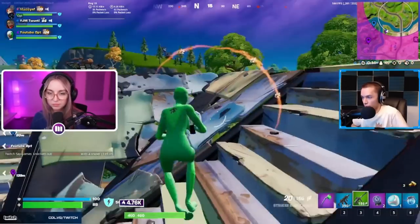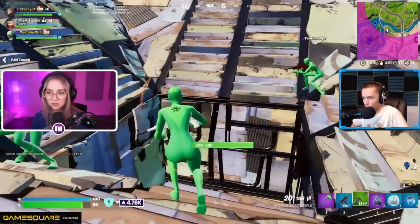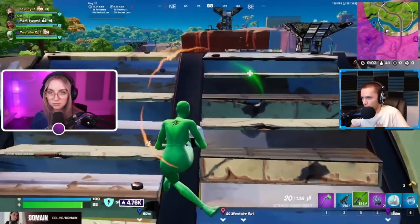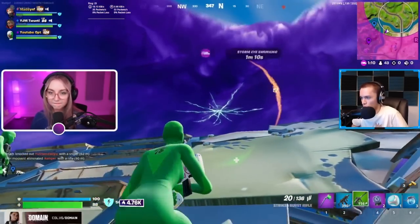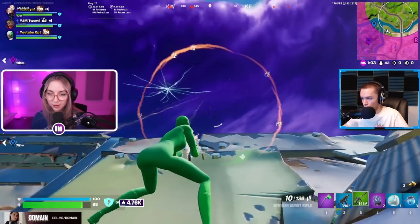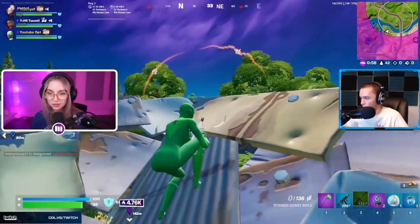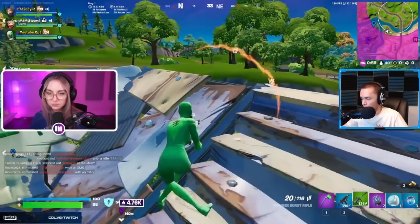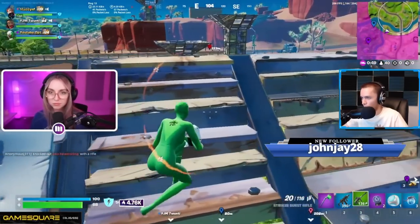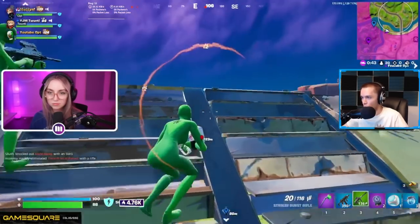There are still 45 players left in zone, which is pretty wild for zero build — mainly due to port-a-forts. If port-a-forts weren't in the game, lobbies would die out way faster. Port-a-forts allow teams to exist for much longer periods of time, similar to how builds did in comp. She just cracked one of those player shields — like I was talking about, players are weak when they're rifting, so they're pretty much a free kill out of the air if you can hit a few bursts on them.